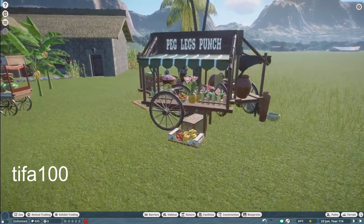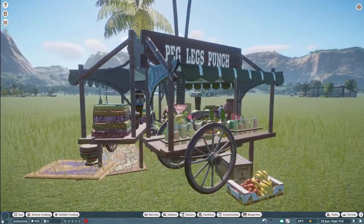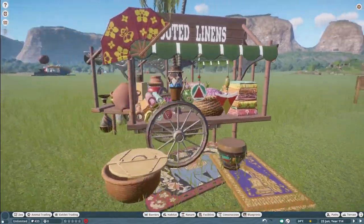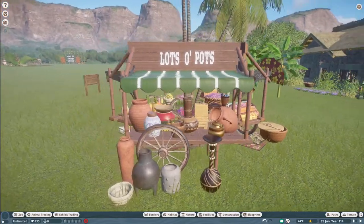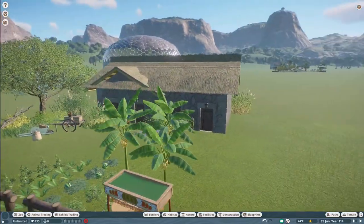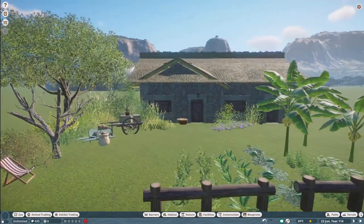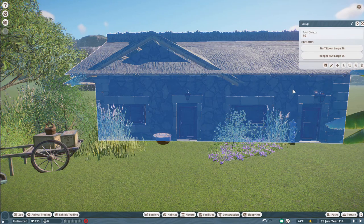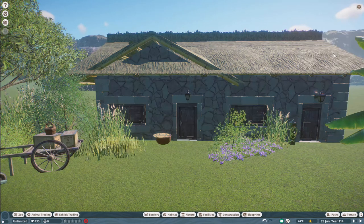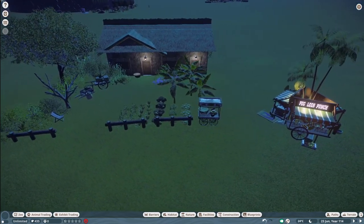Our next two pieces were made by Tiffa 100. They call this Pirate Market Scene — you can bring this into your zoo for right around $3,000. And then we have Staff Farm Building, and you can bring that into your zoo for right around $13,000. Thank you so much, Tiffa, for bringing these two very nice pieces to the Steam Workshop and sharing with us.